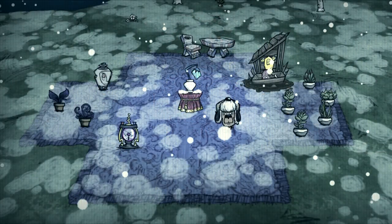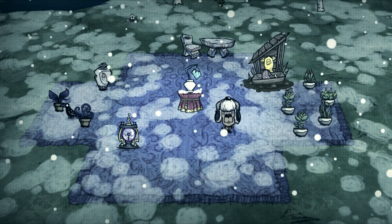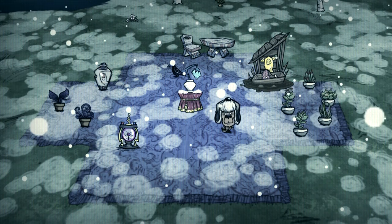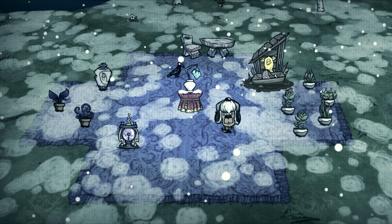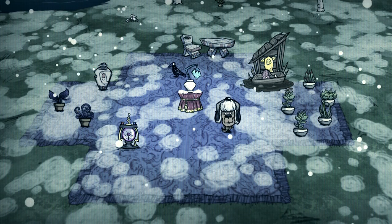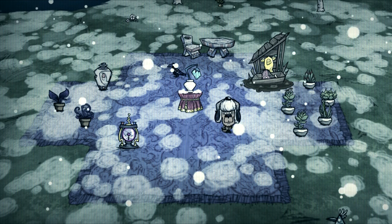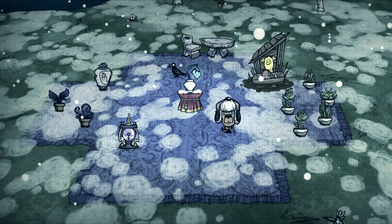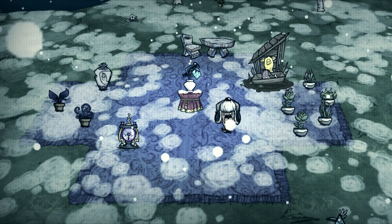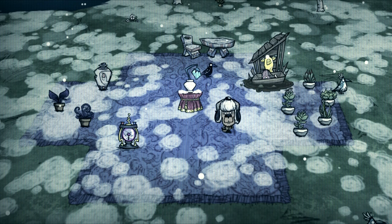While this new update has certainly been interesting, I feel it's lacking in some areas. There is still ultimately no point in defeating the Malbatross minus for completionism or simply for fun, and there is still only really one thing in the ocean of interest — that being the lunar island. While it's great to see more content in other areas of the ocean, there still isn't that much considering the vastness of the open seas. Hopefully the next updates bring more use to the winged mast and Malbatross bill by adding more ocean content. As of now, the updates seem to be adding random tidbits that don't really fit together into something more substantial.